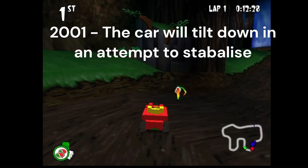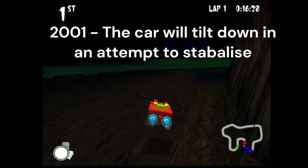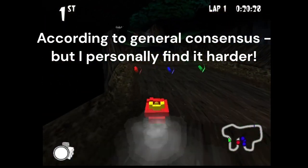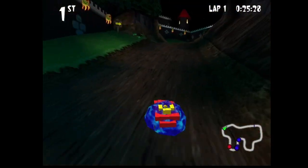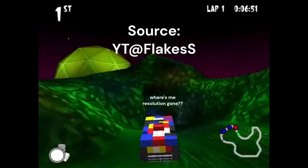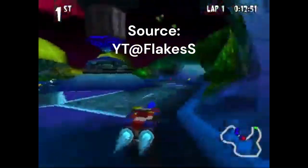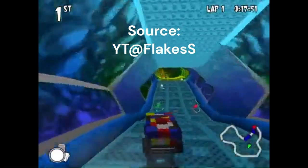In the 2001 version the physics are updated and you cannot tilt - it's far easier to steer. However, due to other physics differences, the 1999 version can still be considered faster. But in some circumstances - like Flake's world record on Alien Rally Asteroid - you can utilize the bigger pickup radius to pick up greens and whites where you otherwise wouldn't be able to in 1999. Swings and roundabouts - sometimes you don't want to pick up the bricks but other times you do.